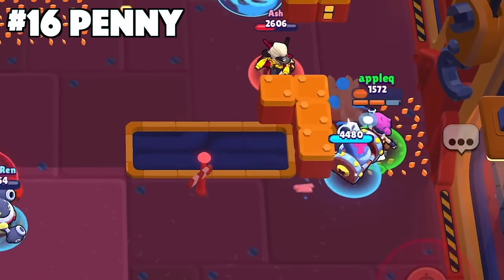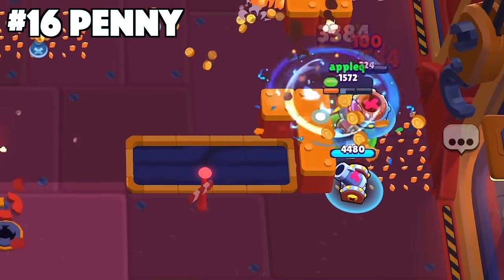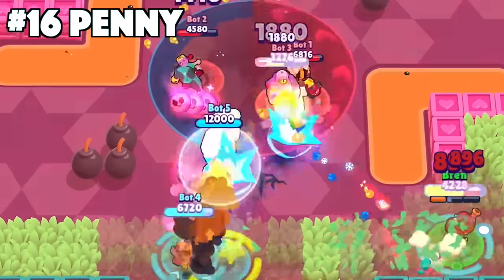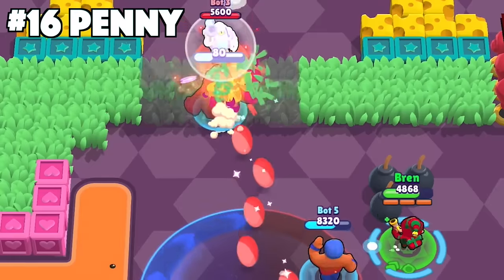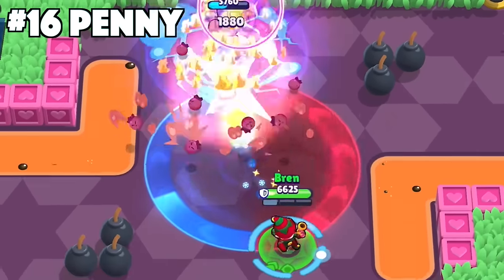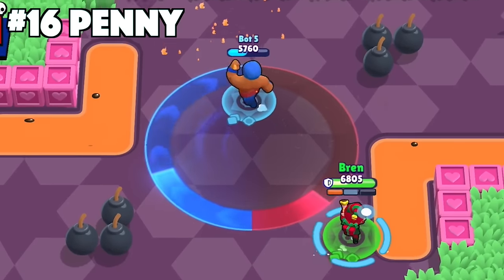With Penny, position yourself to get as much value out of your splash damage as possible. Move yourself so that your target is between yourself and enemies that could be standing behind your target. This helps you deal more damage with your main attacks and charges up your super even quicker, which is probably the most important part about playing Penny.